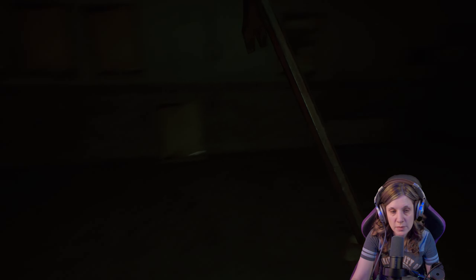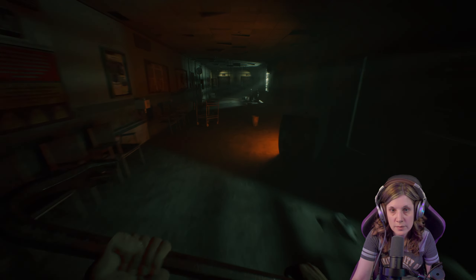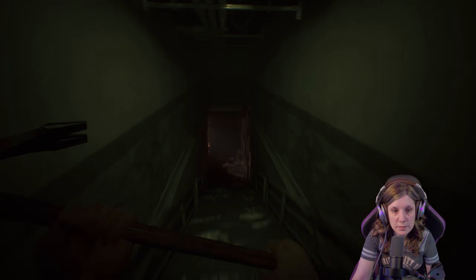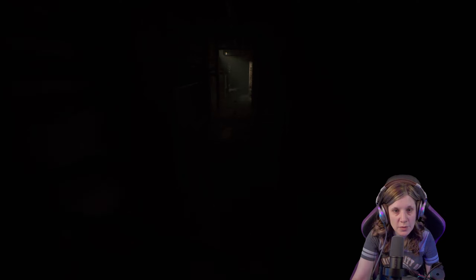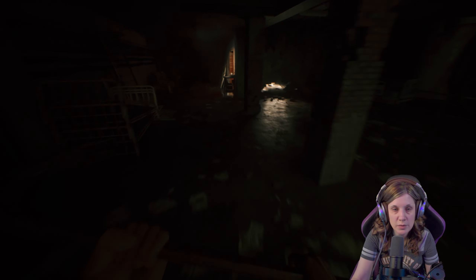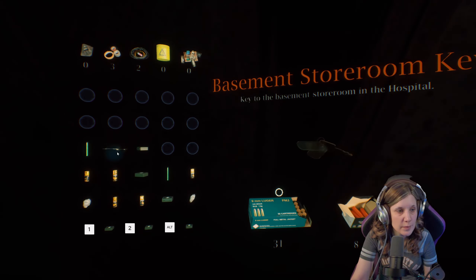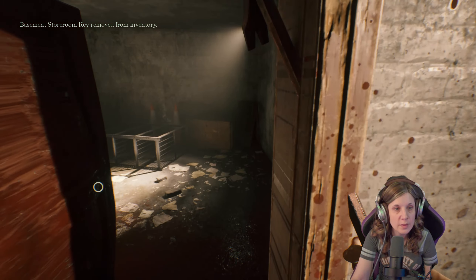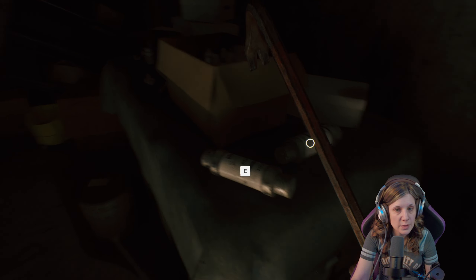We're going back to the basement here. It goes a lot faster if you've been through here again before — like I said, I played the demo, so you kind of know a little bit. There you go — basement key. There we go. There are our fuses.